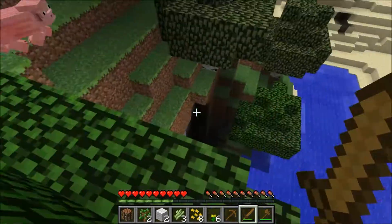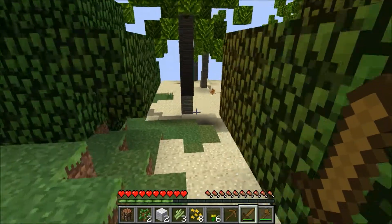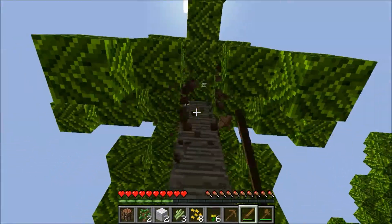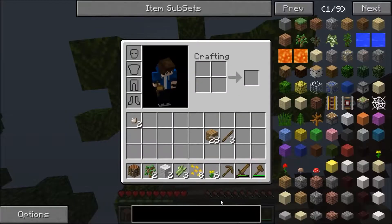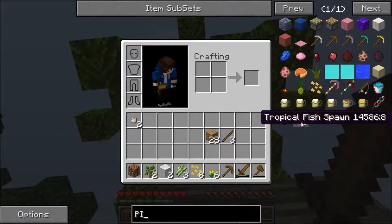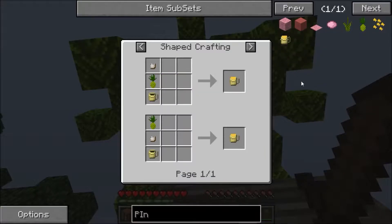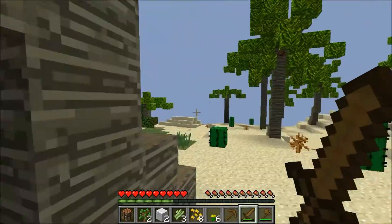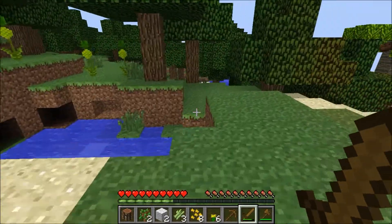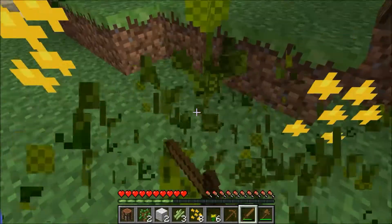We need more wool — six pieces of wool. I need to do this quickly because for those of you maybe thinking about playing this, you need to finish this before sunset. Let's look up the recipe. Oh, there we go. We need to — okay, these pineapple cubes, you can actually eat them, they give you half a heart.